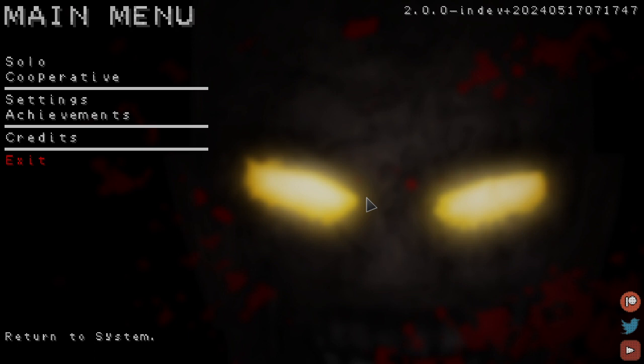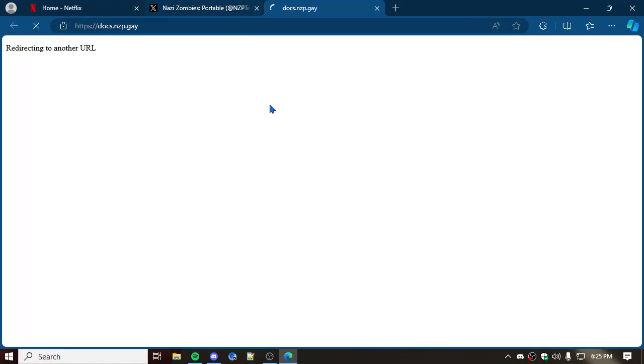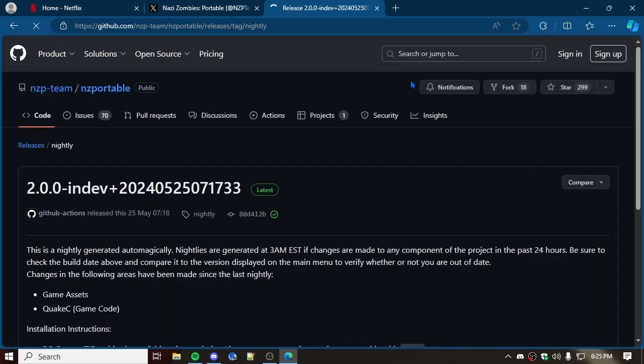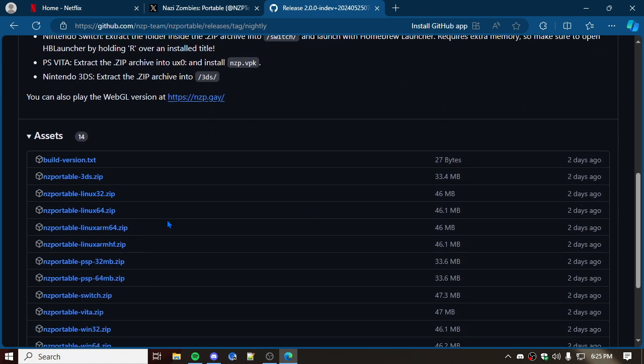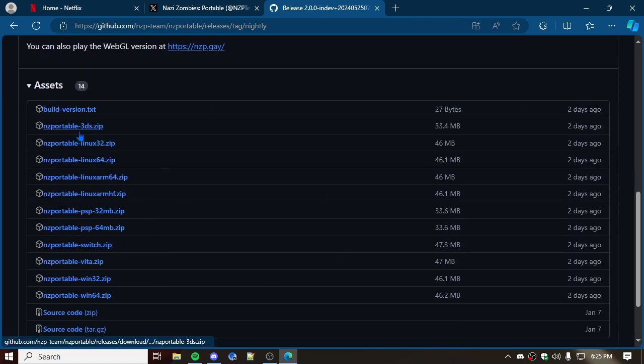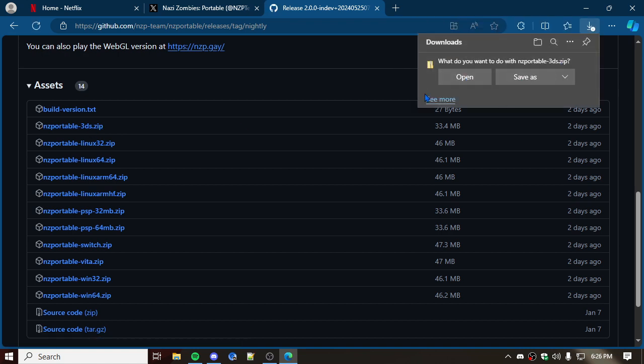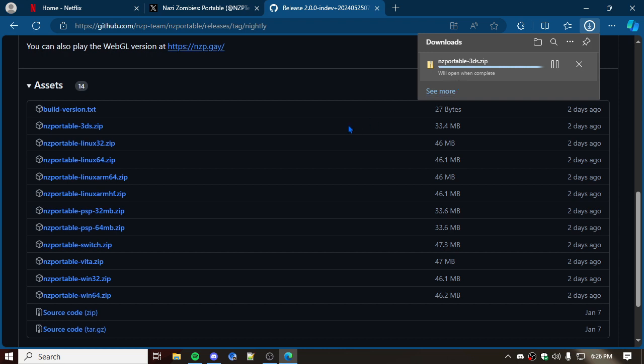It's called Queue Zombies — you can play it in your browser or download it. It's not hard — go to their Twitter and the link is right in their bio. Click it, click the download, which takes you to the latest release on GitHub. Download it from there. There's a Linux version and a 3DS file — I don't actually know what the 3DS means.